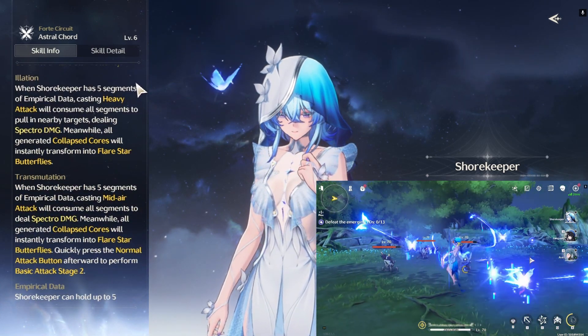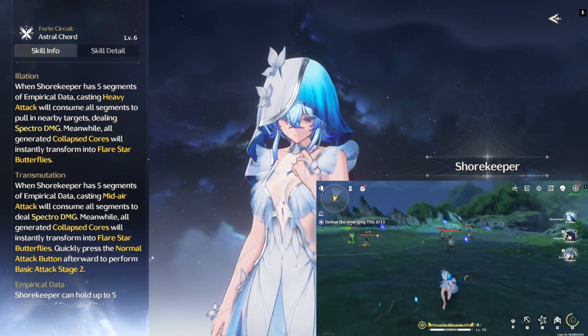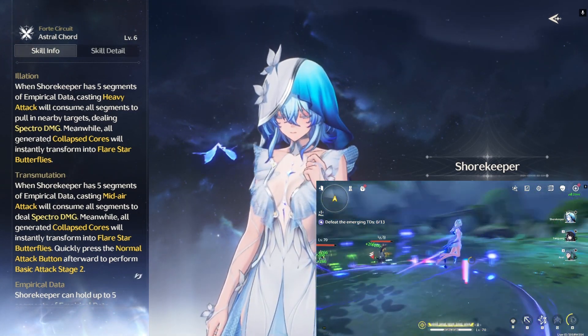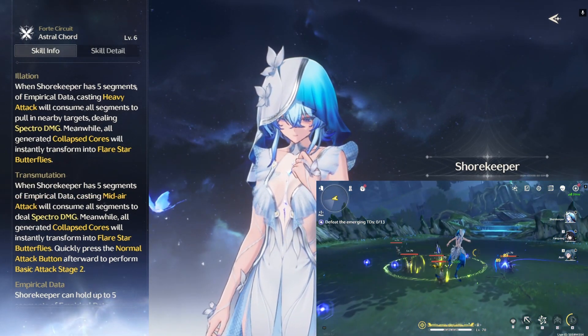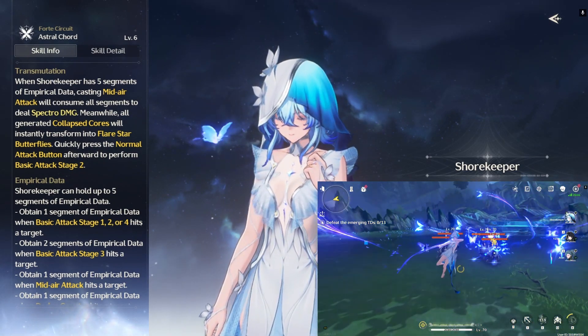These collapsed cores also have 2 more variants. The second variant involves using the Shorekeeper's heavy attack, where the 5 cores will pull and group enemies together, dealing damage and immediately transforming the 5 cores into butterflies. The final variant involves using her midair attack, which will immediately turn the 5 collapsed cores into butterflies. You can collect these collapsed cores by attacking enemies with your basic attack, midair attack, and heavy attack.